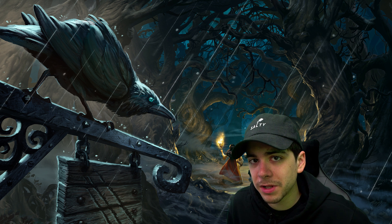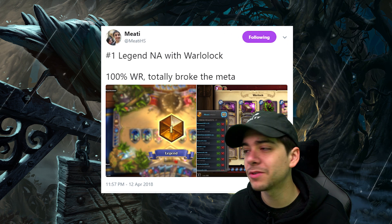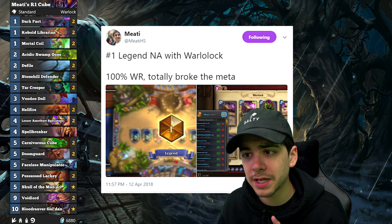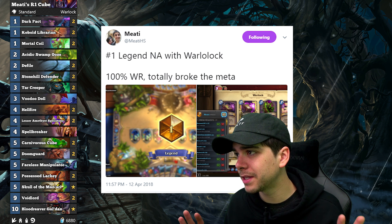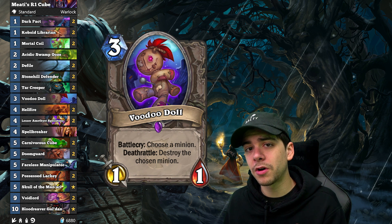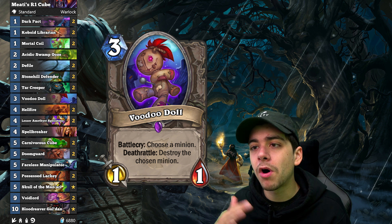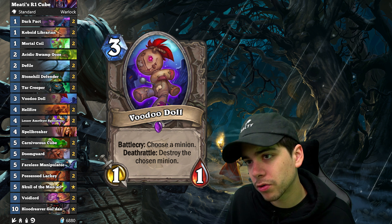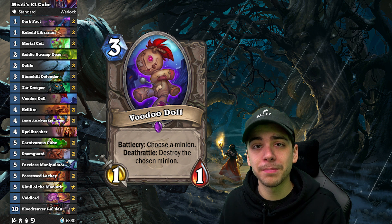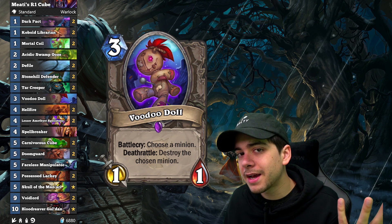The main Warlock list still seems to be Cube Lock, and that's probably just going to be the way it is. Mete hit rank 1 legend with this Cube Lock — he replaced the cards that rotated out with a Voodoo Doll, a couple of Tar Creepers, and maybe Swamp Ooze. Tar Creeper is in there to deal with all the aggression — Baku Hunters or Pallies — just a good wall. Voodoo Doll is insanely easy to trigger with Mortal Coils and Defiles. It's a cool card. Other than that it's your basic Cube Lock. It's going to be a good list that'll probably stick around, so if you have it from last time, why not?